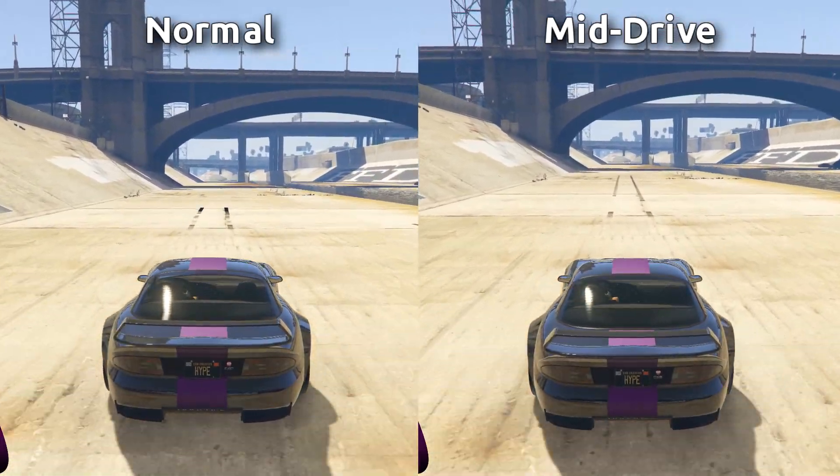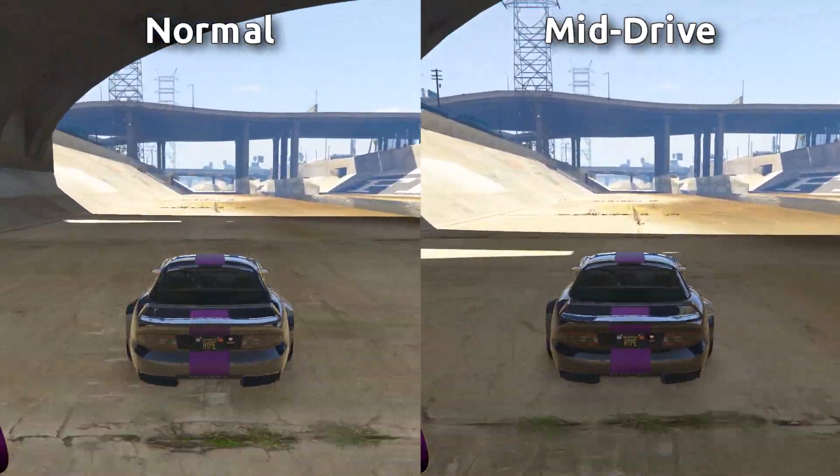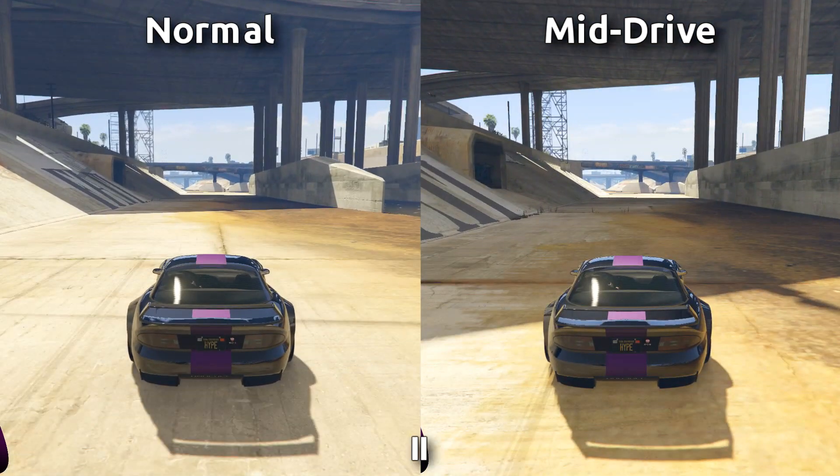This can save significant time in a short amount of space. Comparing the car on the left driving normally and the car on the right using the speed boost, the mid-drive ends up a significant distance ahead after only driving for 15 or so seconds.